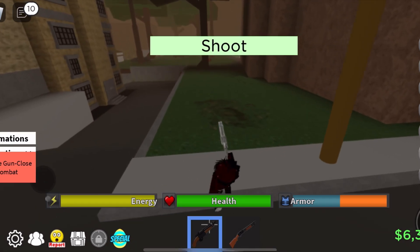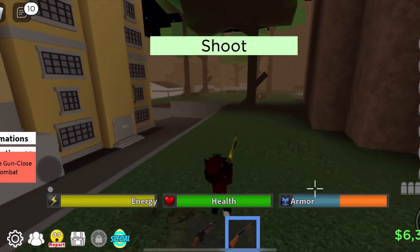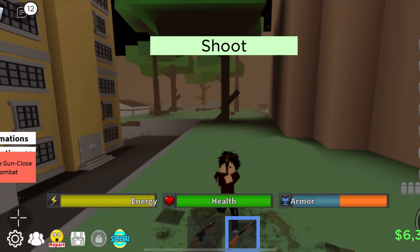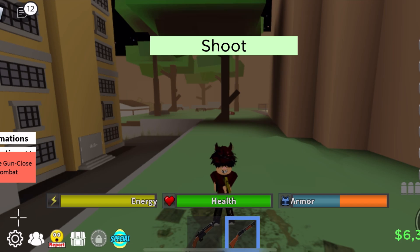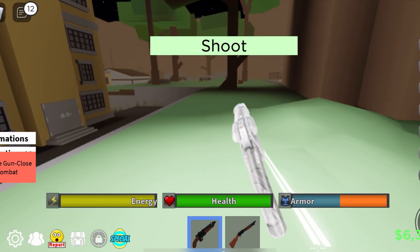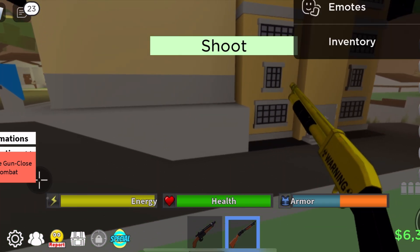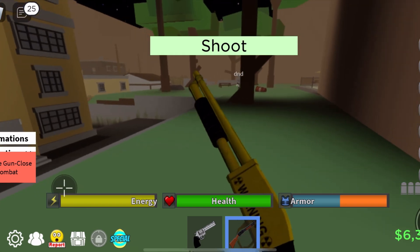So whenever you shoot a gun, if you just tap the screen — like from the slightest tap, like when you're trying to zoom in — it shoots by itself. Bravo, bravo, bravo.